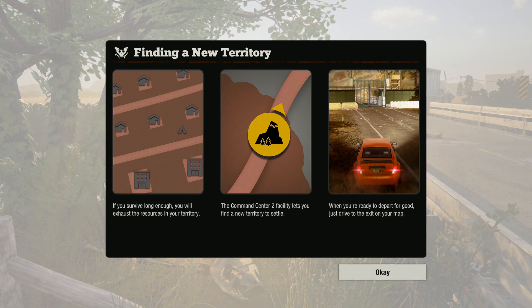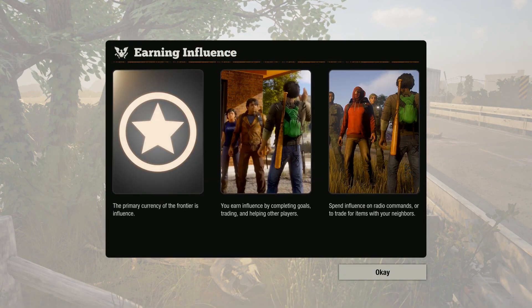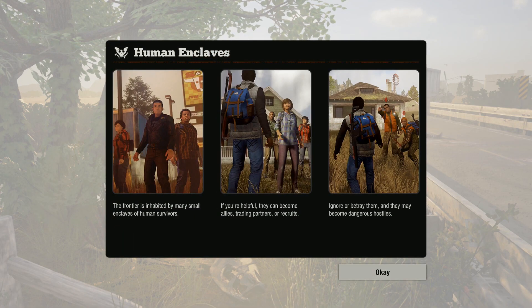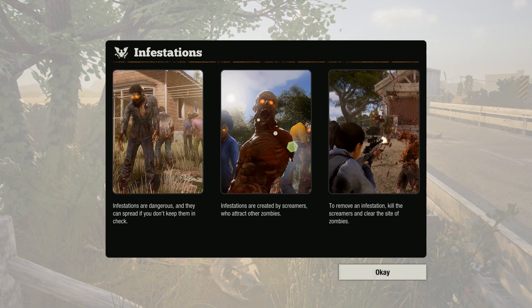And finding new territories if you've exhausted resources in your territory — sweet! A lot of inspiration from Breakdown from what I'm reading. Influence. Enclaves. Oh, you can get into conflict with people now? Interesting — actual player-versus-player violence. That was something the first State of Decay kind of lacked.